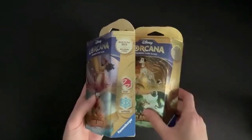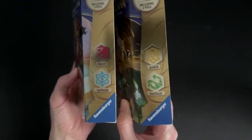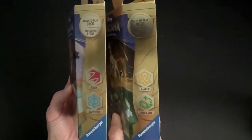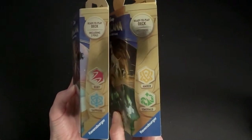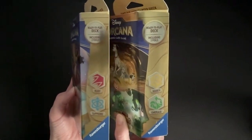There are two decks as mentioned: the Ruby and Sapphire deck and the Amber and Emerald deck, which are your two starter decks. These are ready to play — you get two foil cards in each deck. So if you haven't played before and you want to learn, these are a great place to start.